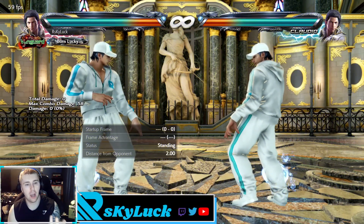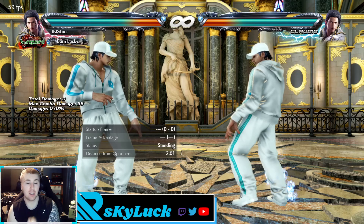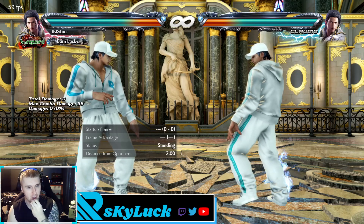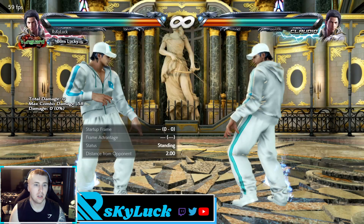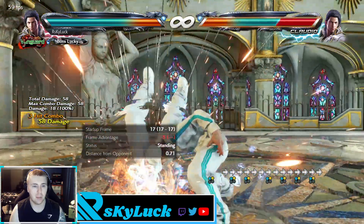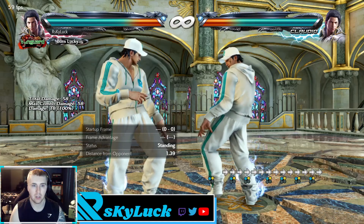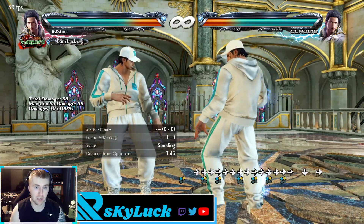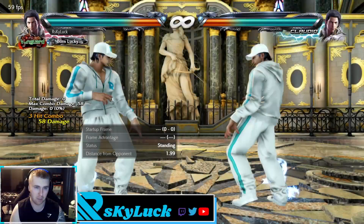Today I'm going to show you what to do after Claudio's 1+2 string. This is dependent on whether you have Starburst or not, because you do two different things. I have it on standing guard so you can see everything I do after is pretty much guaranteed. Without Starburst you are minus five; if you already have Starburst you're zero — so there's a five-frame difference.